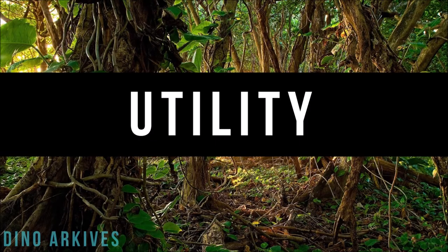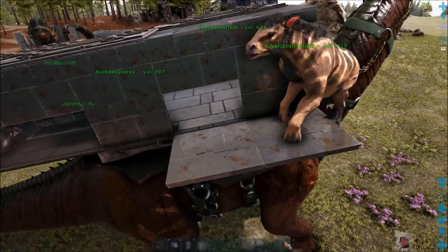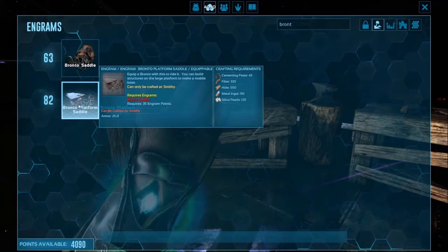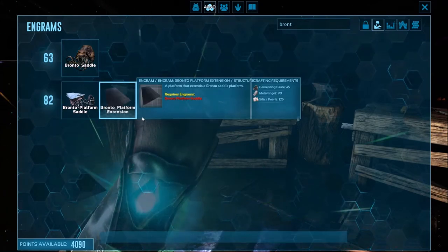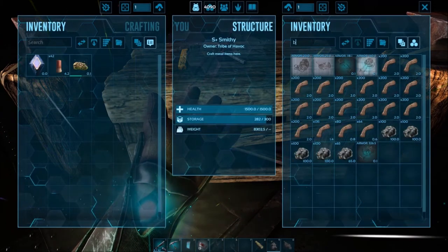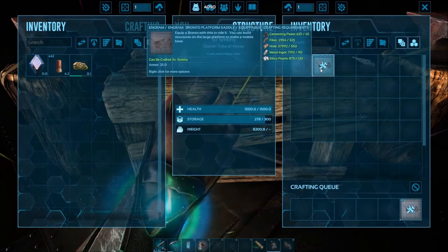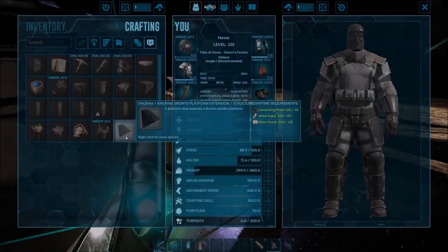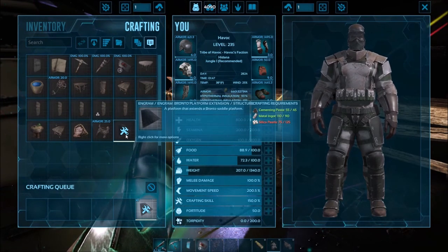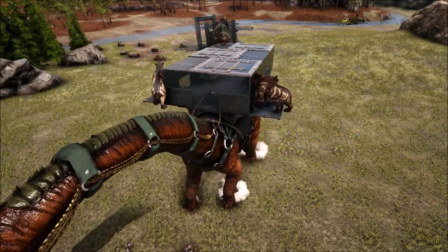Let's start with the Bronto's ability to utilize a platform saddle. A primitive platform saddle can be unlocked at level 82 and can be built at the Smithy for 45 cementing paste, 325 fiber, 550 hide, 90 metal ingots, and 125 silica pearls. The platform extension can be built in your inventory for 45 cementing paste, 90 metal ingots, and 125 silica pearls. By default, the Bronto can handle 63 structures on its platform saddle.